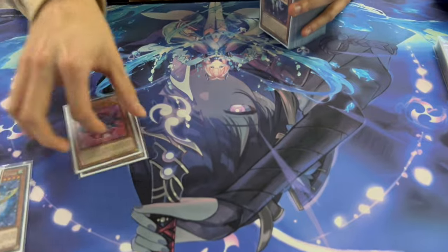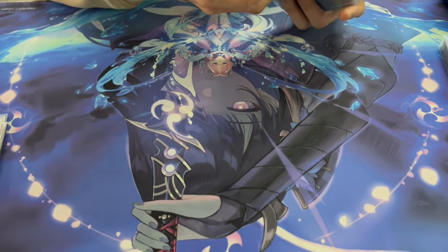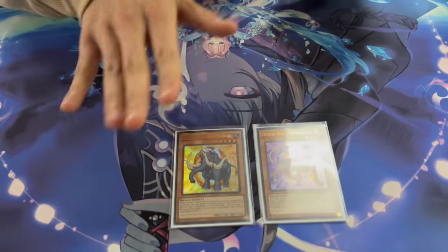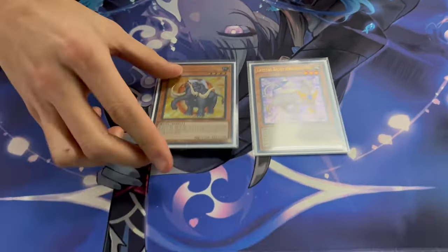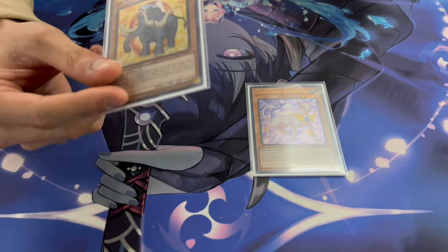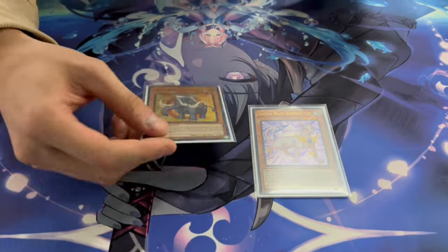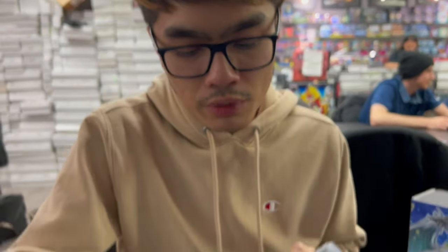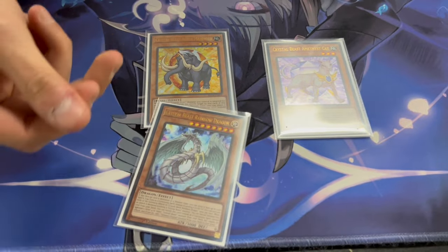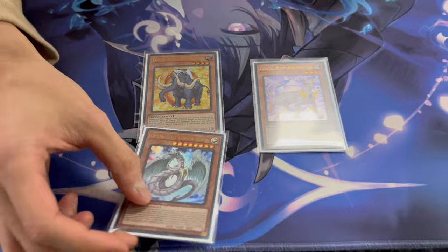Two Rubies — great card. The two garnets for the pure engine are Crystal Mammoth and Crystal Cat. Mammoth is there because it can out Saryuja since Saryuja is 1600 ATK and Mammoth is 1700, so if you Zenith into it you can basically out it very quickly, which saves your resources.